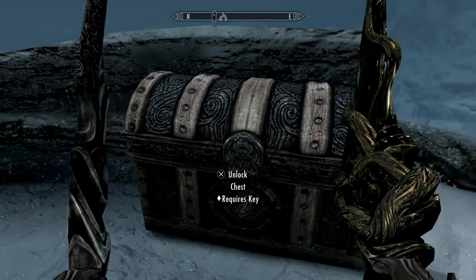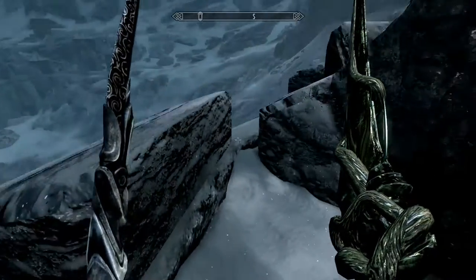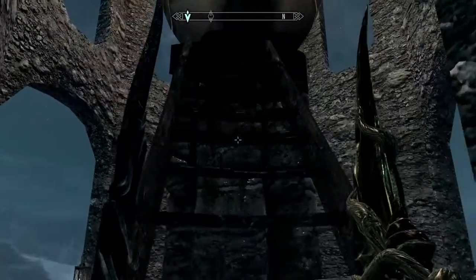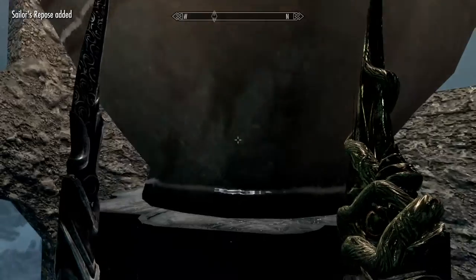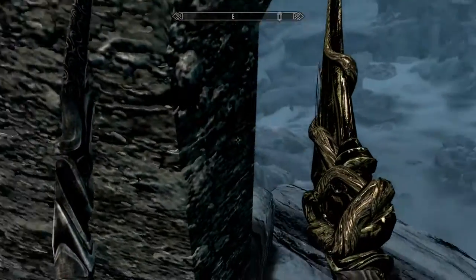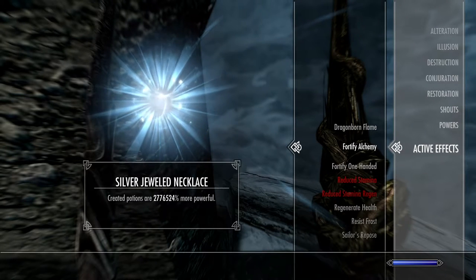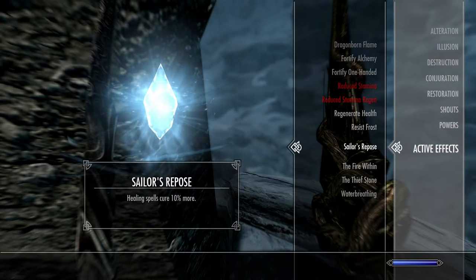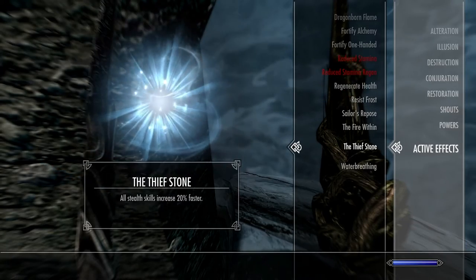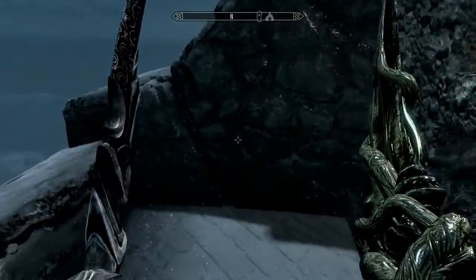We've got a chest that requires a key — do you reckon this key is going to unlock this chest? Oh it does! It didn't really have anything in it at all, but I just thought I'd share it with you because I've never done the quest either. If you didn't know about this, let me know. I put his remains in there — and what did we get? We got something. Active effect — look at that, that is a way to get a healing spell active effect. I never knew that, and I'm glad to share this with you. So if you didn't know about this, smash that like button, subscribe for more Skyrim tutorials — I'll see you in the next video. Have a good day, bye.